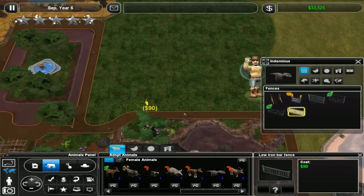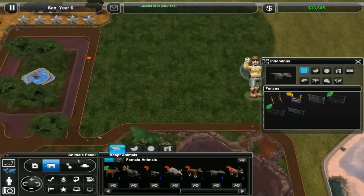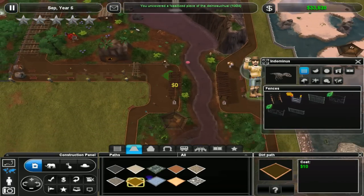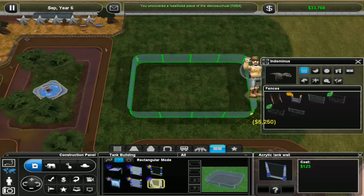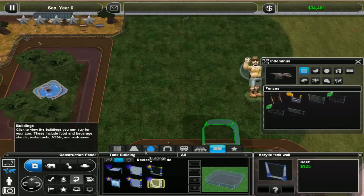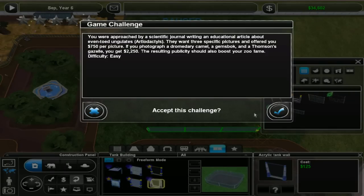I'm trying to think of a way we can make it an exciting exhibit. What I'm thinking is maybe the path comes up a little bit and curves here, and then the exhibit curves around that path so you can kind of stand in the middle of the exhibit — kind of like what we had down here where people were standing at the sides. What if we made it a wall instead? I think if we have that, let me just put this in. A scientific journal wants three specific pictures of even-toed ungulates — a camel and a Gemsbok.